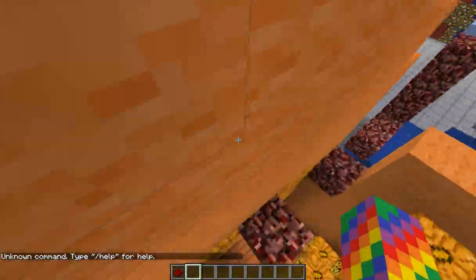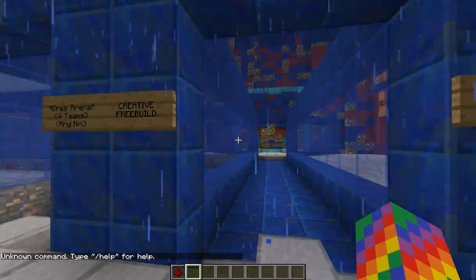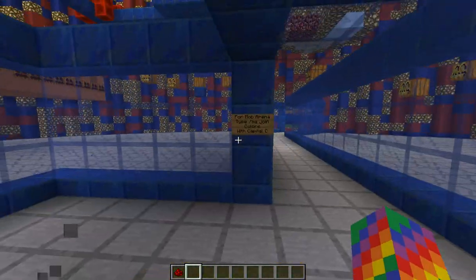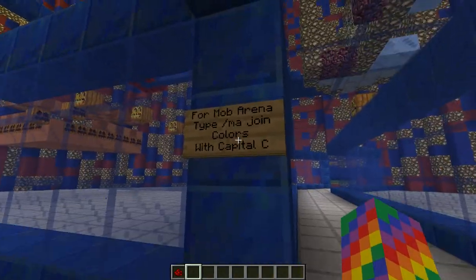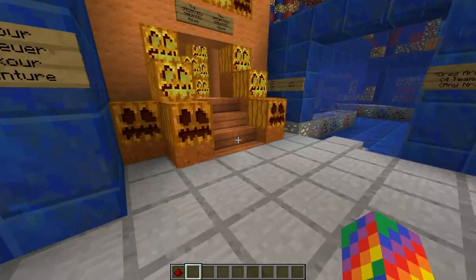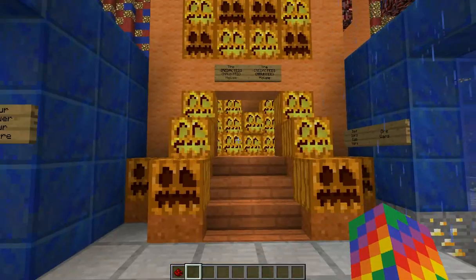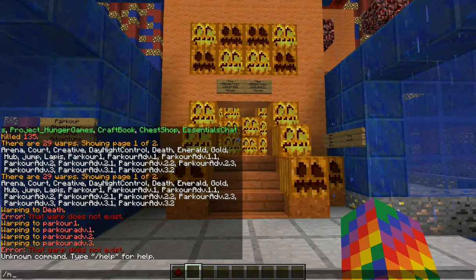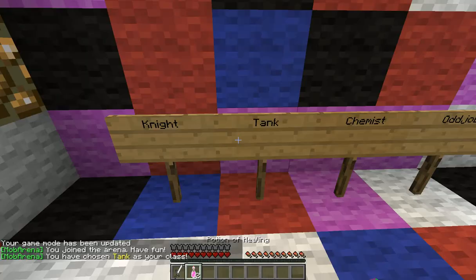Let's show you the event spawn. This is the exit of the parkour in case you fall. Here's the mob arena entrance, that's the entrance to the ore arena, that's the parkour adventure, and that's the pumpkin house. If you do /ma drawing colors — it's more like the American way of saying it — that opens mob arena.